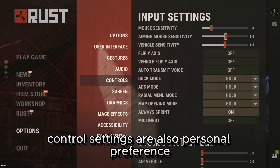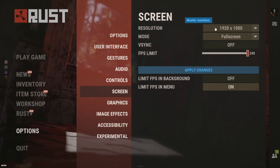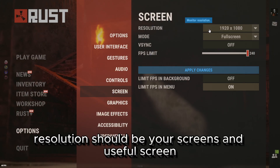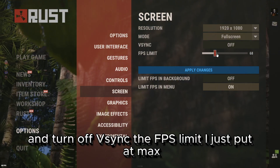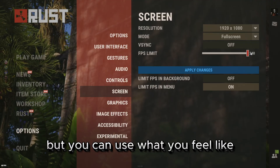Control settings are also personal preference. Resolution should be your screen's native resolution and turn off V-Sync. The FPS limit I just put at max, but you can use what you feel like.